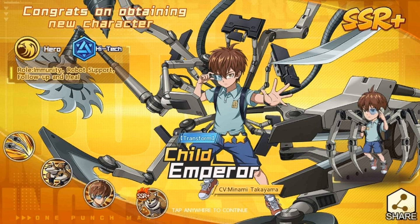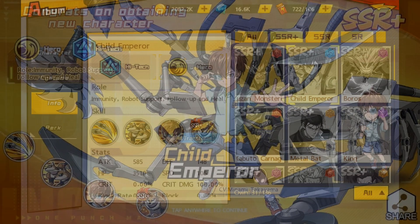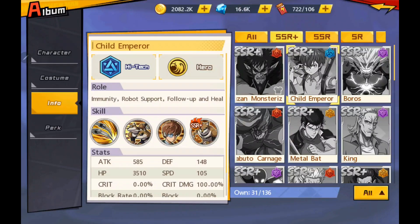Hey, this is Mass X with a brand new One Punch Man: The Strongest video. Now that we officially know Child Emperor is going to truly be our first SSR Plus banner, the question arises: is this one you should be going after, or should you be waiting and holding because of the change in the summoning system? We're going to talk about Child Emperor's grade lane and discuss the pros and cons of this character.